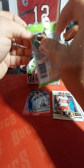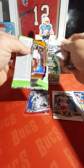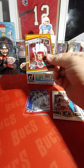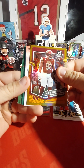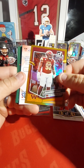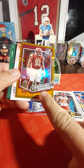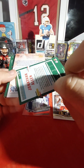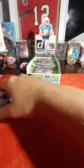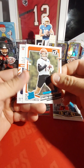I guess with the amount of packs you can't expect to get something numbered in every pack. Oh wait, that looks like it's numbered there. They put a backwards card on the back side — Jonathan Allen, that's 50 out of 99. Not sure what all that is — it's kind of weird. And some base — Charlie Jones.